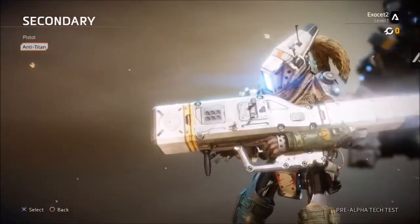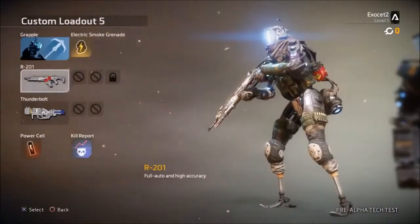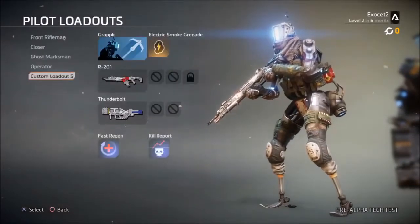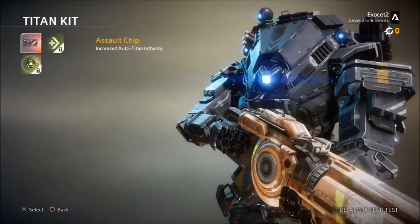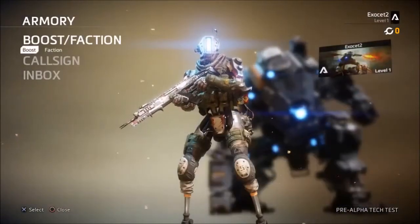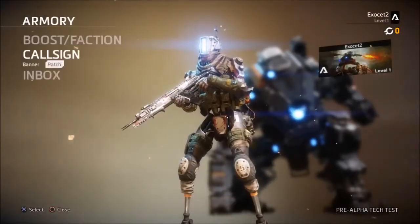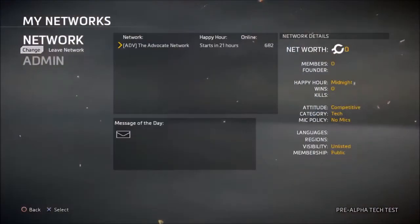The best improvement I've seen in terms of the backend is the networking feature. It's similar to what other games have done with grouping, but here you can literally make a group based around anything you want. Other people who like the same thing can join that network, and at any time one of those people can attempt to create or join a game, and it will send out a quick join menu to others in the same network. It makes it very easy to join up with people you want to play with. I enjoyed the IGN.com network because I'm a fan of IGN.com — shout out to them.